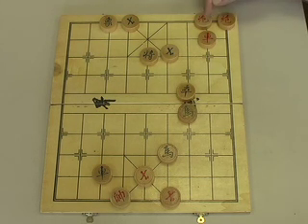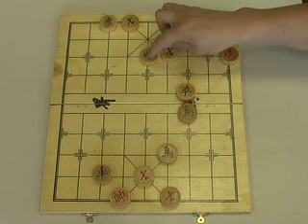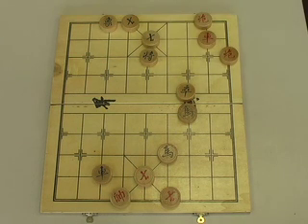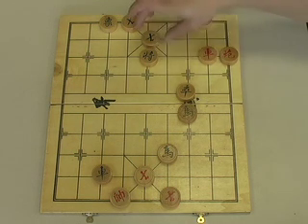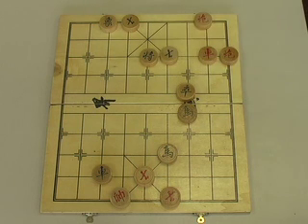We take our free cannon — the other is locked up for the moment — and move it back, checking with the cannon and using his advisor. Green has no choice but to pull that advisor back. We then provide a second catapult with our Rook check, and Green has no choice but to move back to where he originally was.